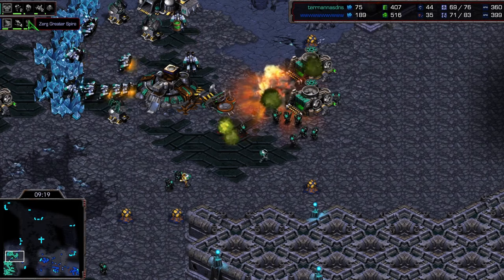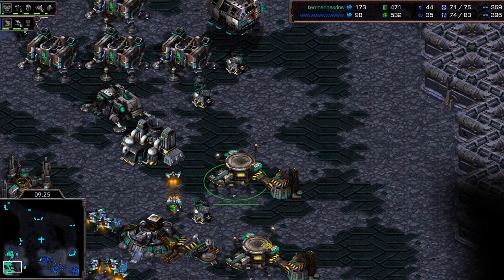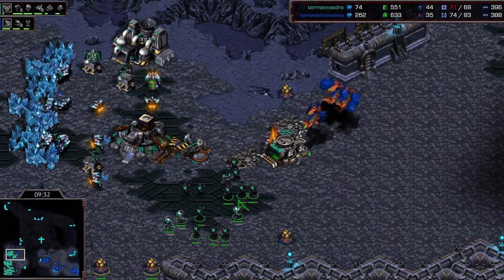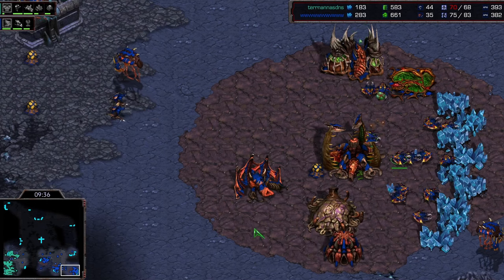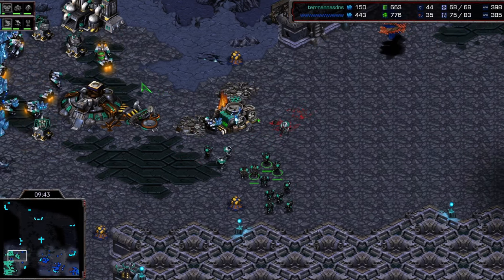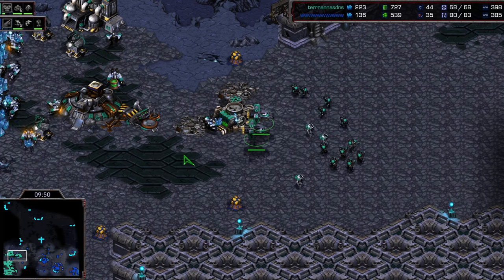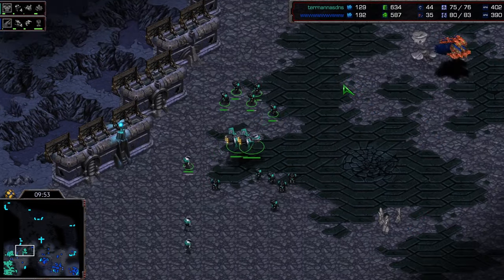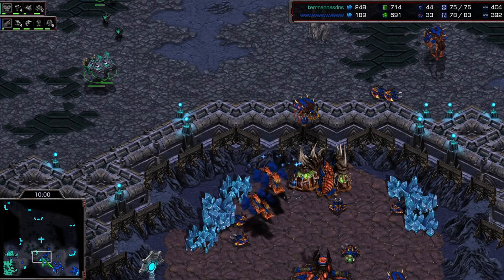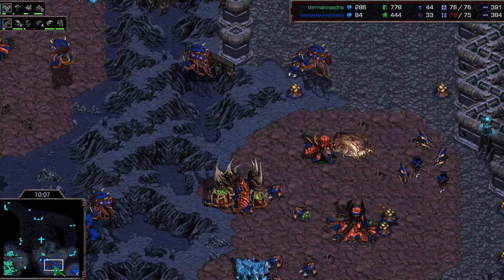With four gases rolling and a greater spire on the way, Soma is going to follow this up with a guardian play — very interesting. Barracks gets some valkyries coming out. I think he definitely saw the hive and possibly the greater spire as well, so he has a science facility on the way. But we'll see what he continues to build out of these two star ports — more valkyries? Wraiths? Science vessels? Looks like more valkyries are coming out. Some scourge is on the way; the mutas are all being forced back. He can't kill the extractor over the wall — that's a bit of a problem for Soma.